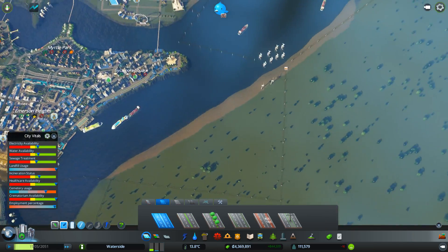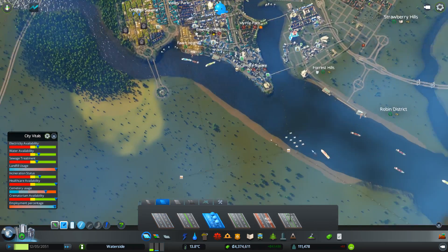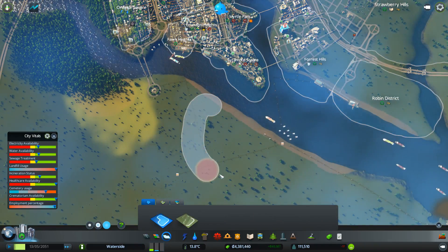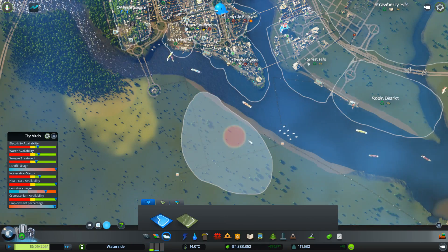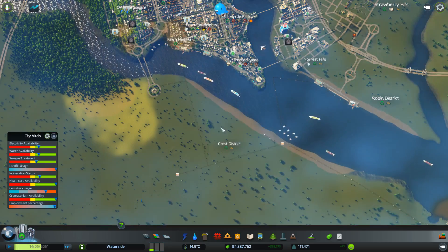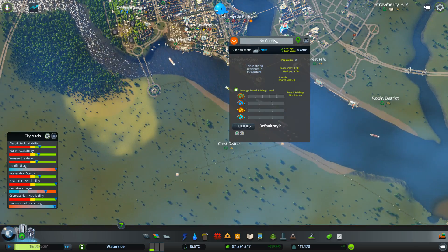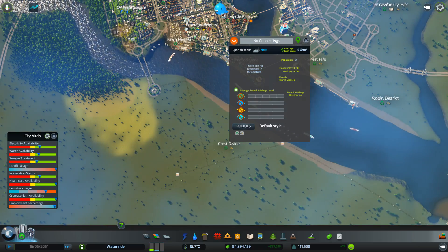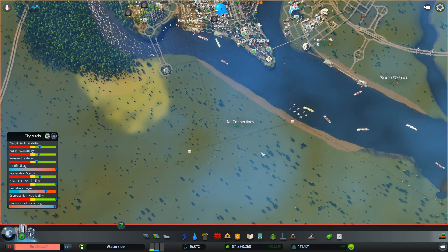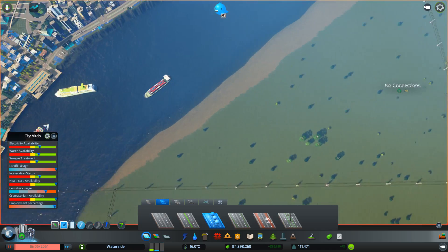I'm going to try and make a kind of beach resort along here. What I'm going to do — probably the best way to describe it — is I'm looking to build it in this area here and grow it. So what we can do is call this 'No Roads' or 'No Connections.' I'm going to pause the game because there are a lot of power lines there, and I want to make it look a bit like a beachfront type property.